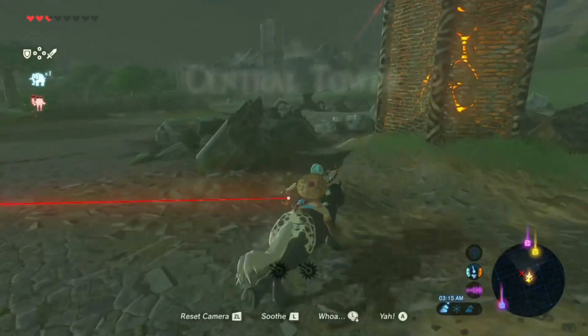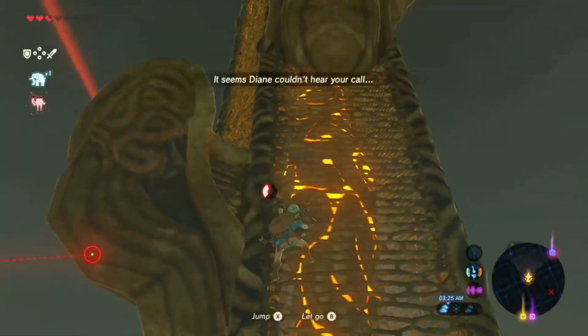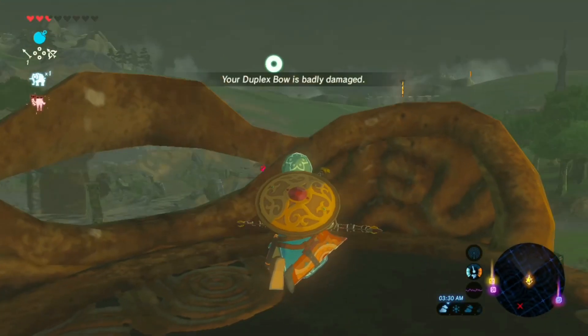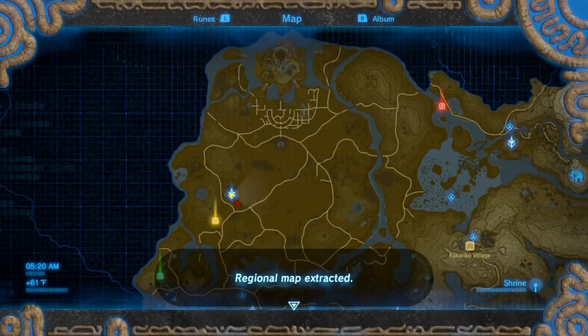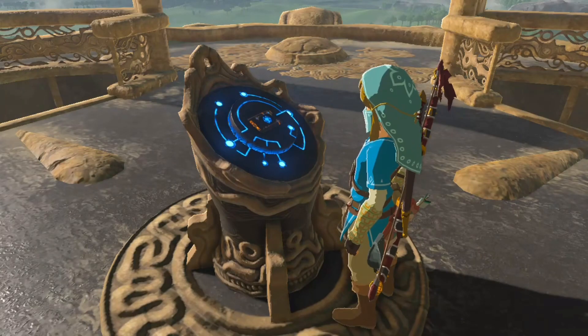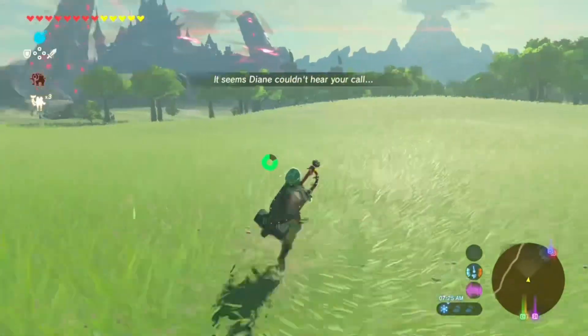We're very close to the tower, I just need to get there. Now we just climb. We are safe — temporarily safe. There's just this one guardian right here that doesn't move. That's the tower. I actually thought this would be a lot easier, but it turned out to be extremely hard.